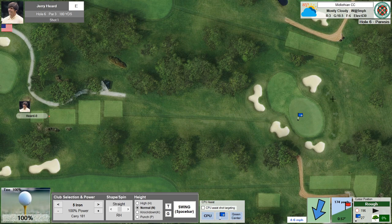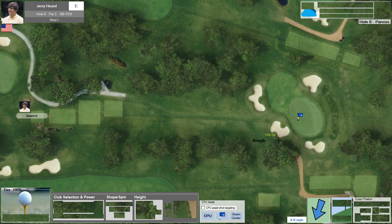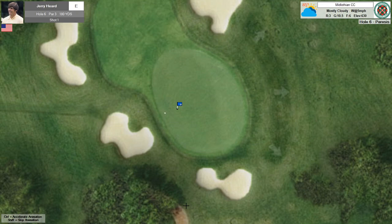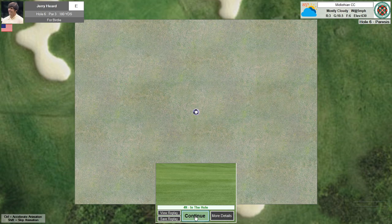Behind the green there's slope away from the green, so you definitely don't want to be long here. The back portion looks raised with a back-to-front slope, so anywhere on the green should be fine. That's a very good shot — now I have a four-footer for birdie. Knocks it home. One under after six.